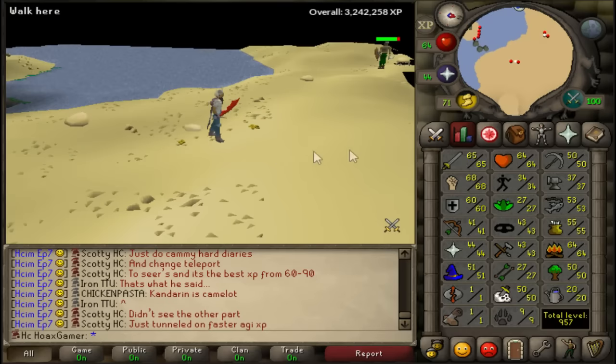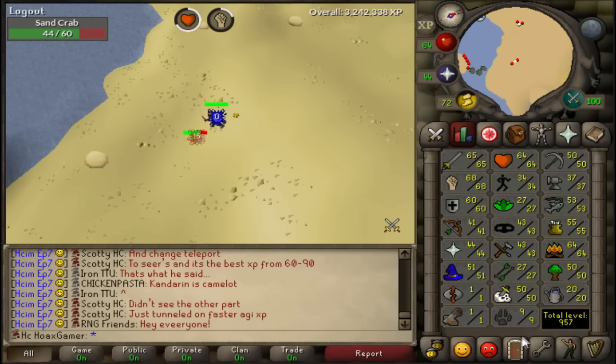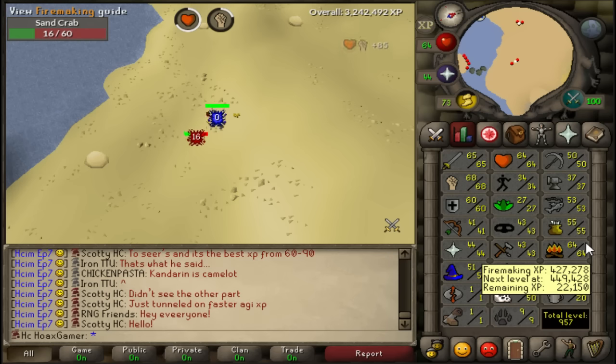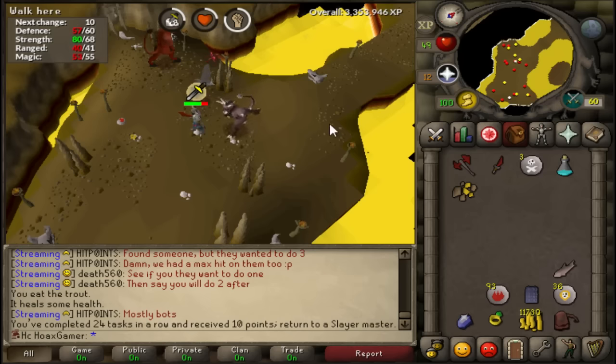I'm going to try to grind out that slayer helm — it's going to be a really nice item to get really early on. As you can see, my skilling stats are kind of low. The reason is because the way I'm playing this hardcore iron man is defense first, so I'm getting up my combat stats to make sure I won't die early on. I don't want to get 99 firemaking and then just die next week to some boss, so my plan is to get high defense and then go into more skilling.